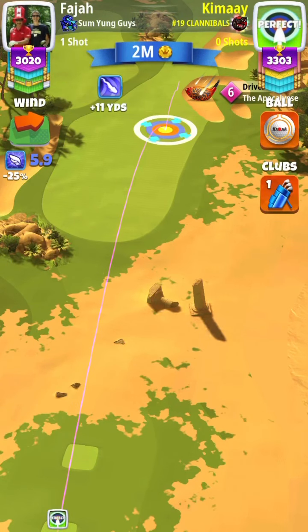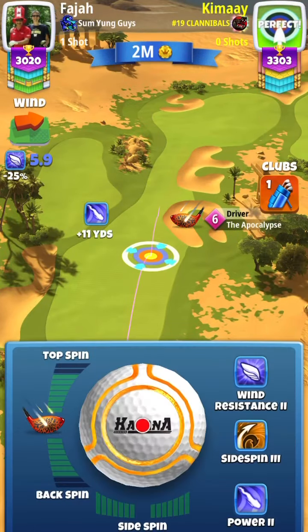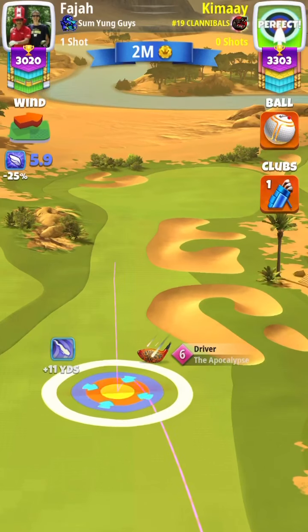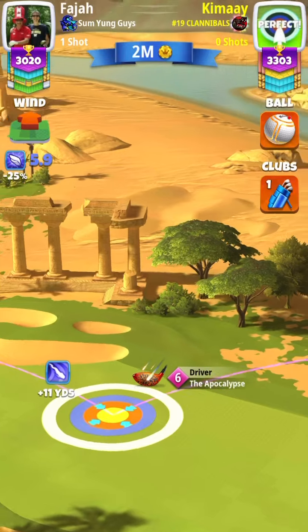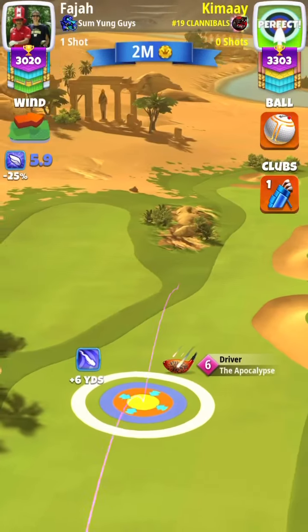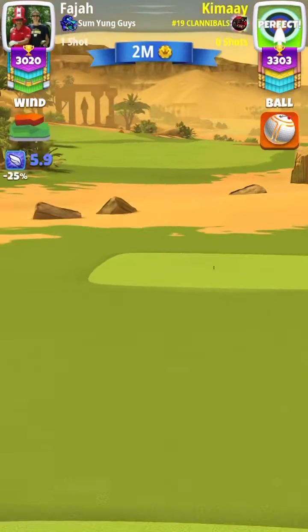For Jamil Dunes Hole 6, you are going to be using a driver that gives you the most distance and the most topspin. Here I'm using the Apoch 6. If you do not have a 6, use your Thor 6 if you have it or your Extra Mile 8. If you do not have those drivers, I suggest you use a Power 3 ball.